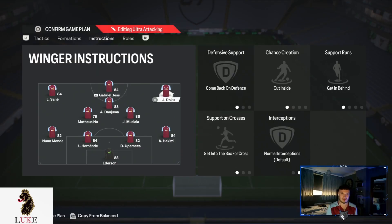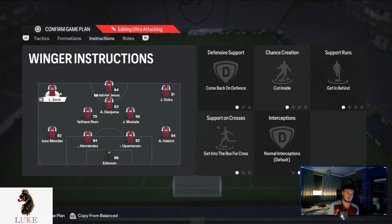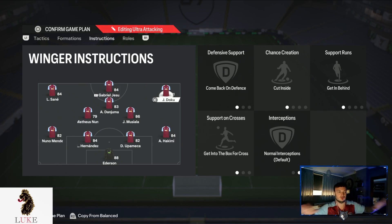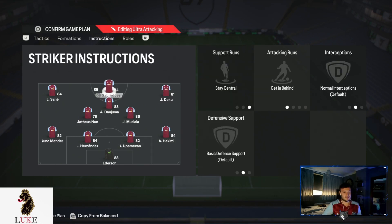The left wing and right wing are on four things: Come Back on Defense, Cut Inside, Get In Behind, and Get Into the Box for Cross — the same settings on both sides. The big key ones are Get In Behind and Get Into the Box for Cross. Think of Liverpool under Klopp: Salah on the right, Mané on the left making darting diagonal runs into the middle toward the striker. That's what I've tried to emulate — wingers making diagonal runs toward the penalty box to get on the end of through balls.